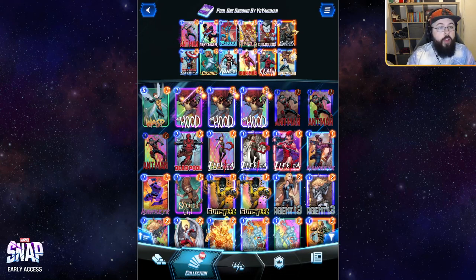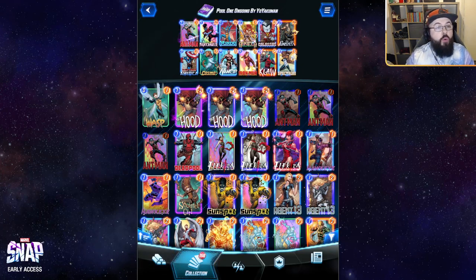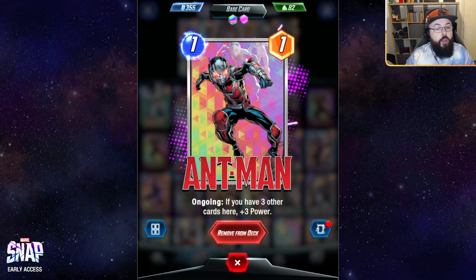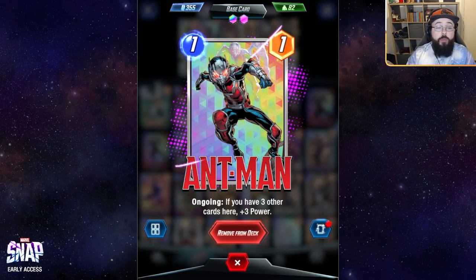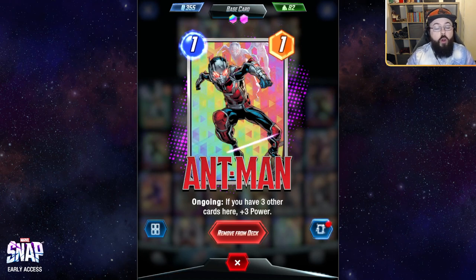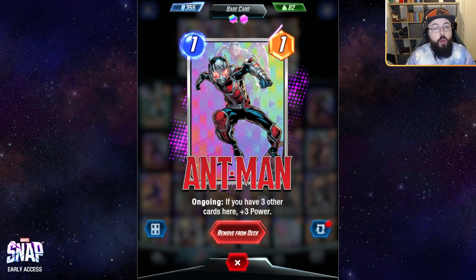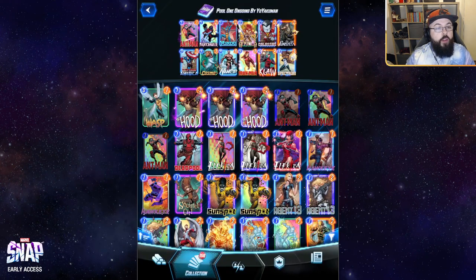Let's take a look at this deck put together by Yo Yakuman. Really solid Pool 1 base — you tend to find a lot of people go for either Kazoo or the ongoing deck in Pool 1, mostly because there are a lot of power cards here that remain for the entire time you're in the pool. Starting things off with Ant-Man: it's a powerful one-drop card that offers you up to four stats for one cost, assuming you have four units on the same location. Really good on rates, and it sees a lot of play all the way up to Pool 3 — a very solid one-drop you can expect to see a lot of in your gameplay.